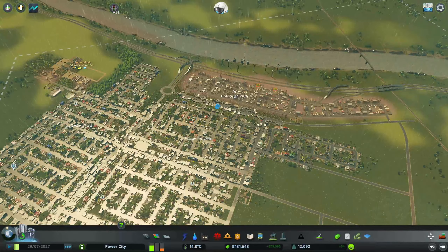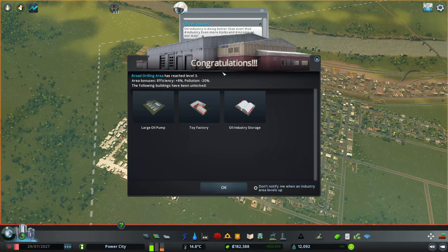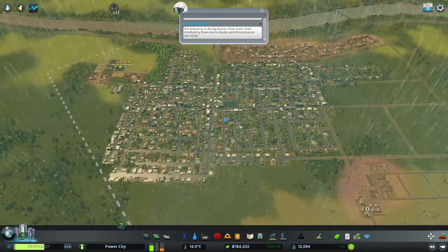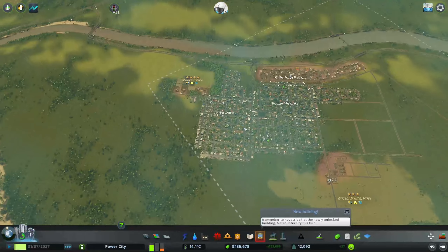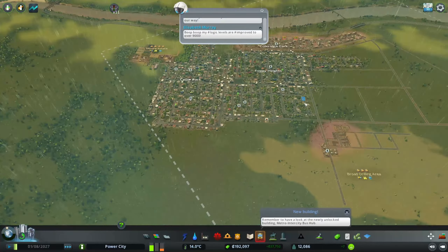We started with this small little bit over here with a little bit of industry. Oh, there we go — level 3 oil! This is nice. I think what I'm going to do is build more scarcely over here, and also over here, keeping this area industry-heavy and building little towns around it.